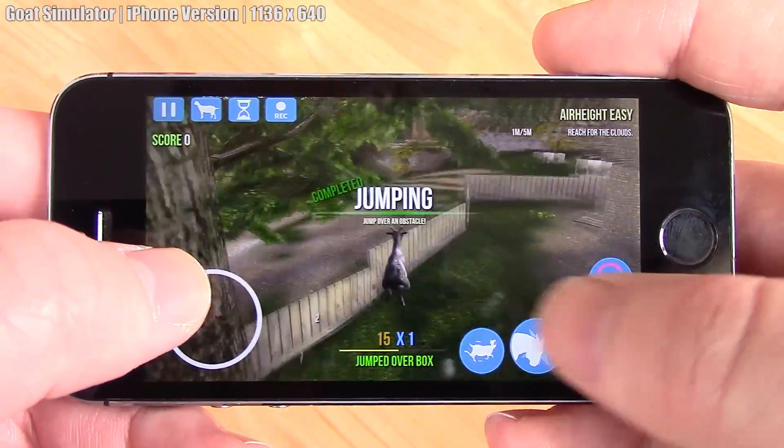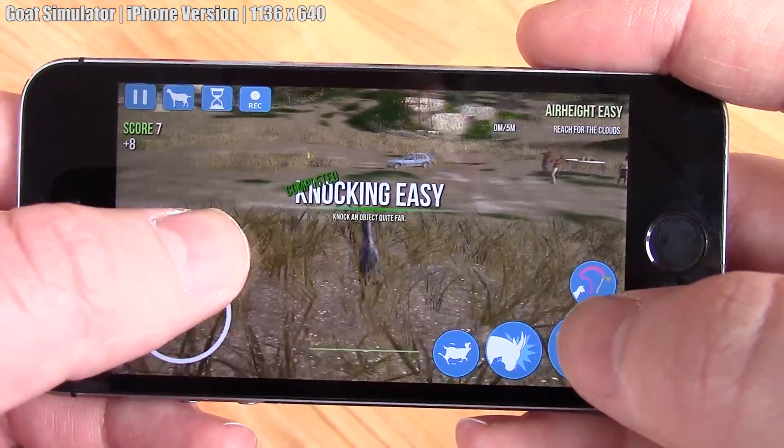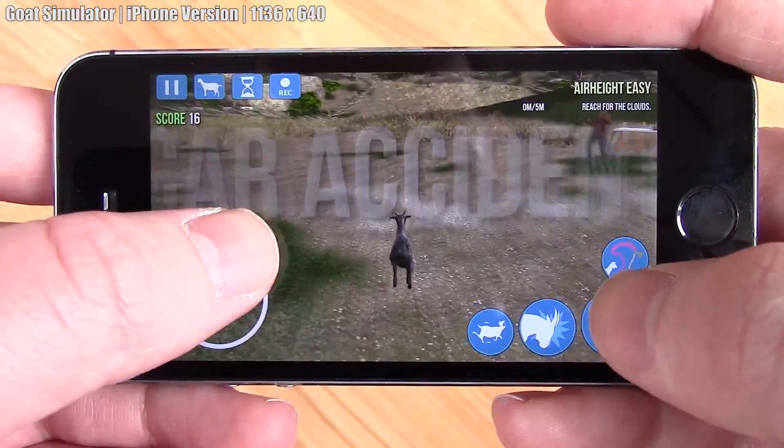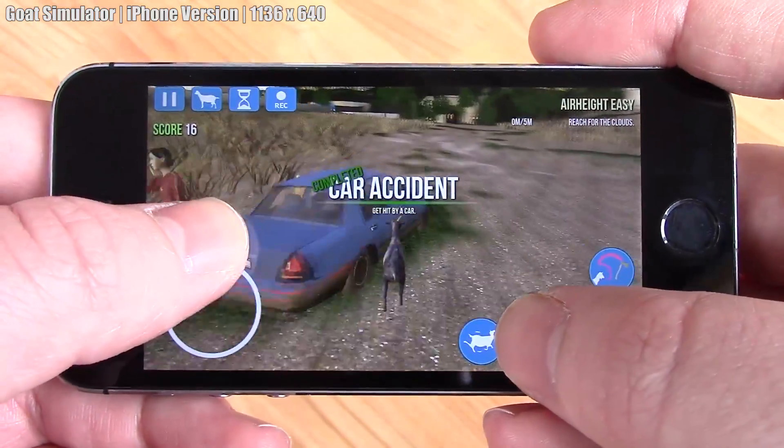Finally we tested out Goat Simulator, not a particularly old title having come out just 3 years ago, but one that won't run on the GMA 950 as it recommends a 2GHz quad core, 4GB of RAM and a 512MB GPU. It briefly ran on the PC at about 3 frames per second but crashed shortly afterwards. The mobile version released about 3 months after the PC game, and it runs very well here. If for whatever reason you feel the need to run around a busy town as a goat, you'll have no trouble doing so on an old iPhone.